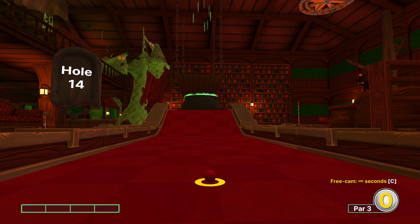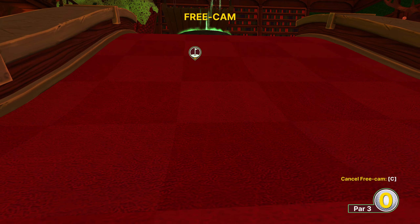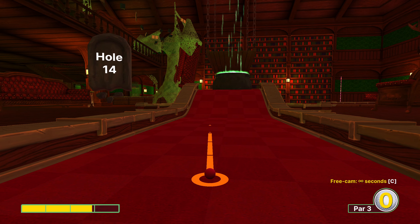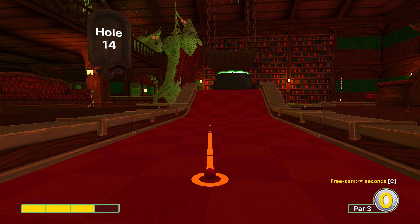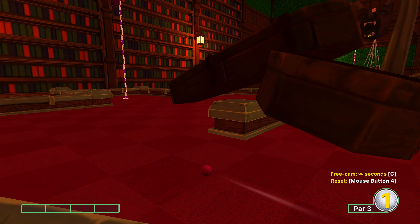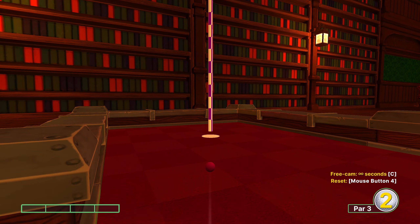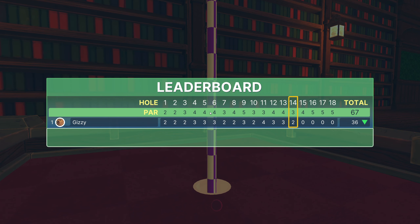Hole fourteen: what we're going to do is aim at this corner here. Notice how this square is a bit darker — it's quite easy to spot at the bottom of the ramp. If you aim there at 3.5 power at the bottom left corner of that darker square, three power, then just release at any point. This isn't a timing thing — you won't get hit by the green. From here it's just a one-power shot directly at the flag for a nice easy birdie.